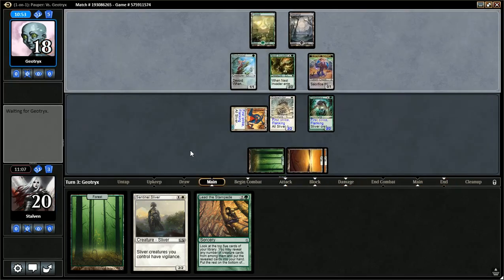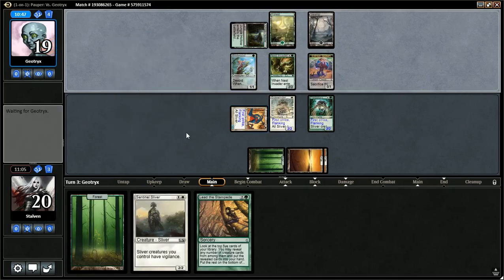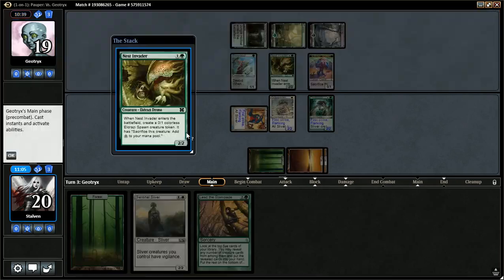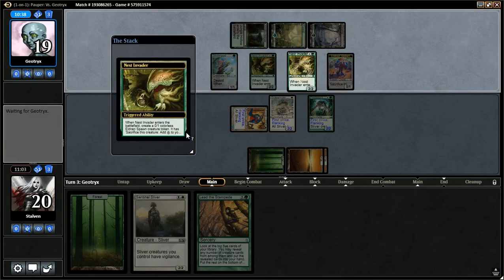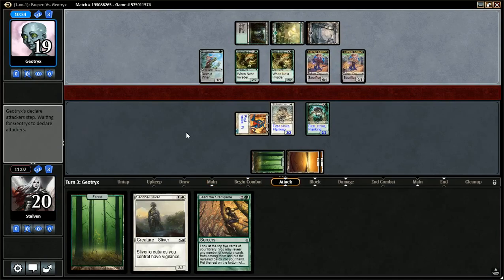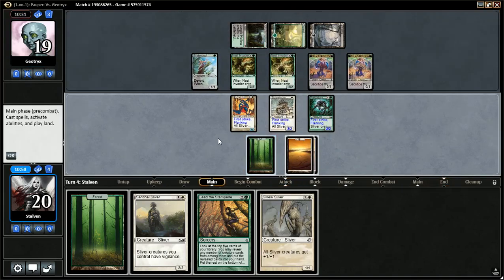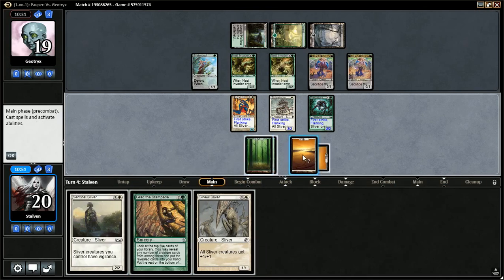I like the board I'm building with these combat mechanics — the first strike, the flanking, Vigilance is going to be amazing. Though next turn I think I'm going to use Lead the Stampede instead of Sentinel Sliver. Opponent plays another Nest Invader, brings out another little helper, and passes the turn. I drew Sinew Sliver — that's nice, actually. I think I'm going to play Lead the Stampede next turn.